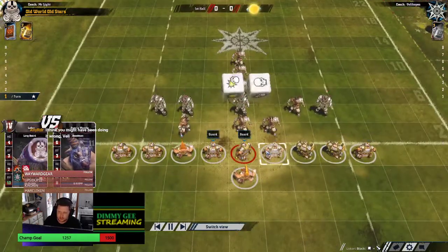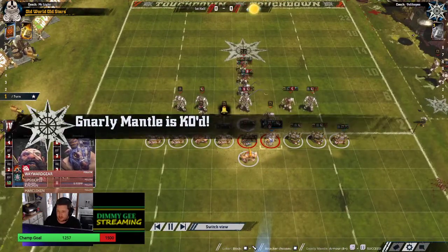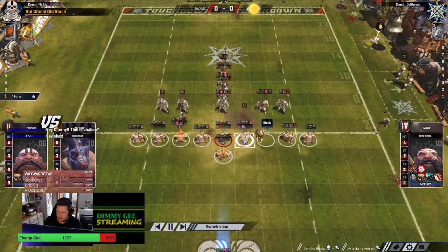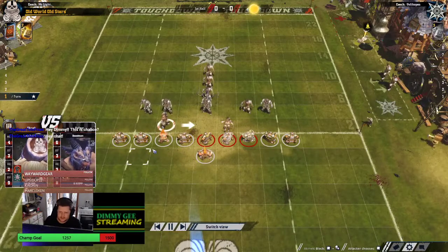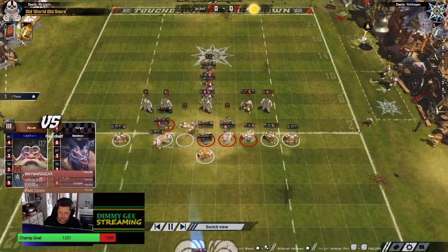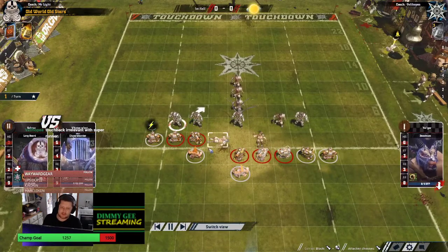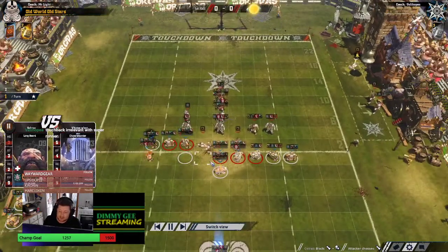Just a push on the Rookie Goat. Mr. Light is really going to hope to chip something here. There's the AV Up - the biggest kill skill in Blood Bowl, an AV Up Blocker - getting the KO. Just another knockdown. There's not a ton of Mighty Blow on this Dwarf team - only four. I know the Touchback's super irrelevant but it doesn't stop it tilting me. Touchbacks just wind me up.